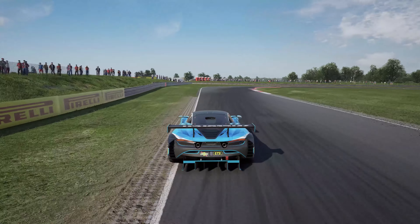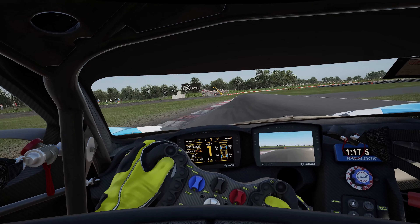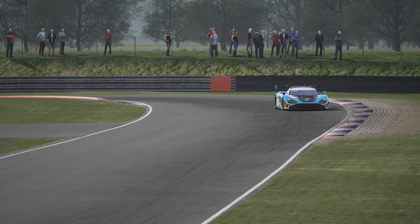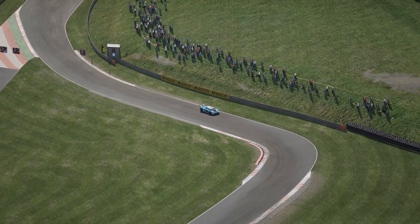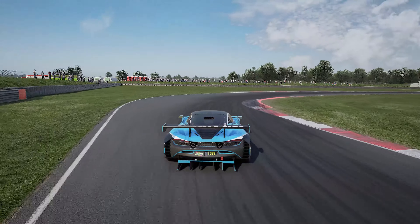If you get all of this right, you should be able to straighten up the wheel, flick down to first and immediately turn right, aiming to place your front right tyre on the flat kerb. Just avoid the sausage kerb at all costs. If your speed and line is right, you can get on the power nice and early — before the apex if possible — and then straighten up your steering and use the exit kerb if you need to.